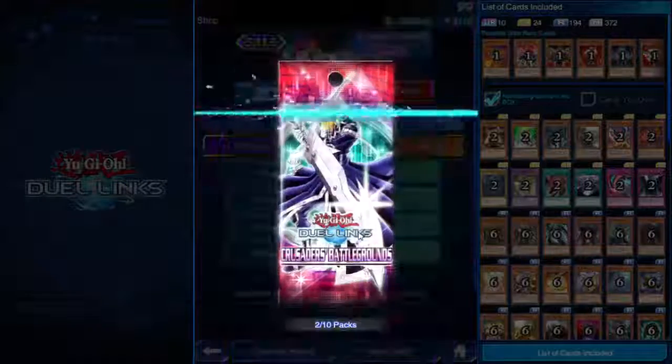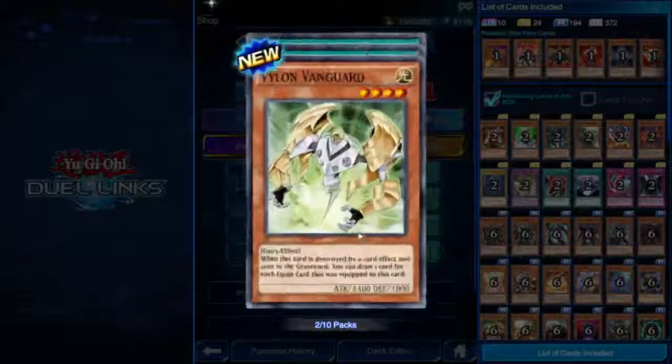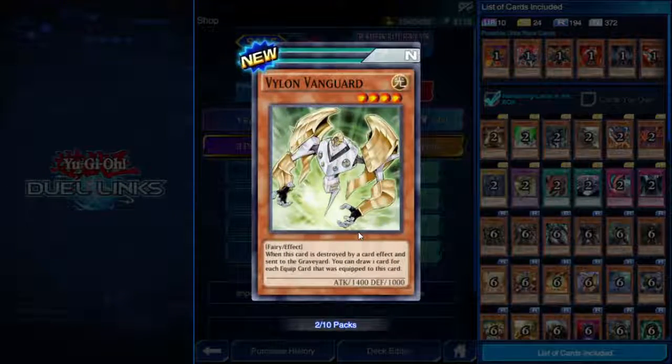Rainbow glow! Did I get an ultra rare on the second pack? Vylon Vanguard, four star Fairy, 1400 attack, 1000 defense. When this card is destroyed by a card effect and sent to the graveyard, you can draw one card for each equipped card that was equipped to this card. Straightforward enough.